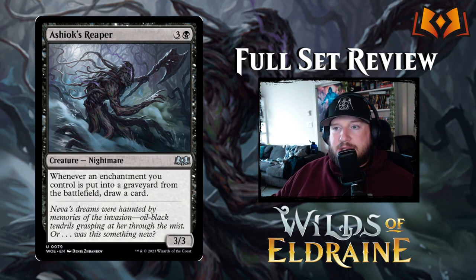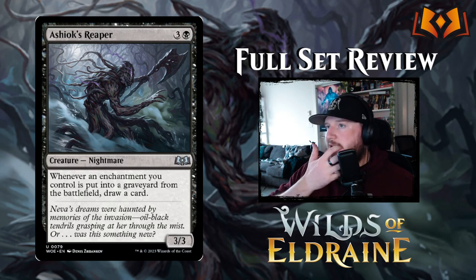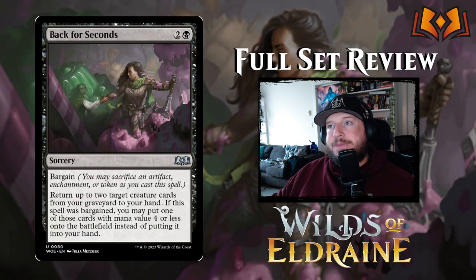Ashiok's Reaper costs three and a black for a 3/3 Nightmare creature. Whenever an enchantment you control is put into a graveyard from the battlefield, draw a card. This is really strong because there are tons of Aura tokens in this set called Roles, and even token Roles going to the graveyard will trigger the draw ability. There's no cap on it, so you could potentially draw multiple cards per turn — decent card.